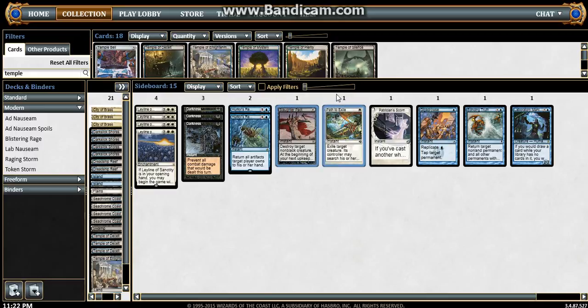I like to play one of each color that can deal with a permanent — whether it's a creature or otherwise. One black, one white. And you have Echoing Truth, just a general catch-all that pretty much comes in post-sideboard in most every match.